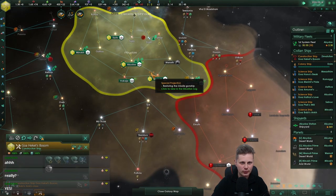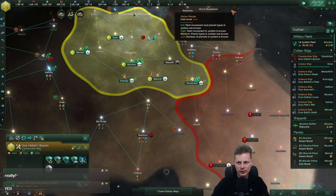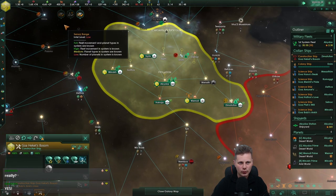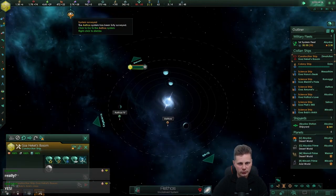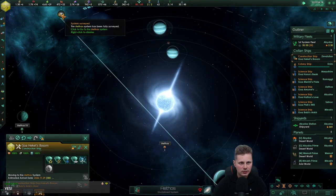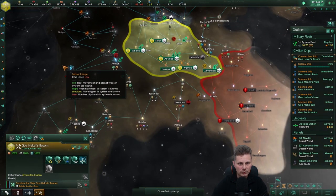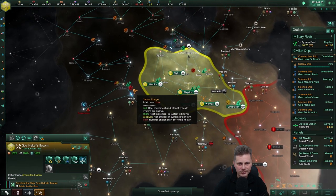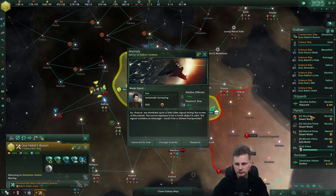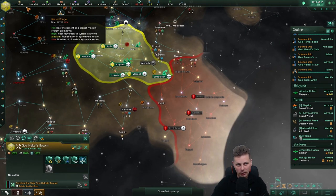Construction ships not doing anything. Research is really low — we're at 25. 141 — we have a lot of catching up to do. Nice, a pulsar! Didn't want to do that. It looks good — love those pulsars. We already locked that one system. Keep researching. I'm very intrigued by my economy; my energy needs to be a bit higher.